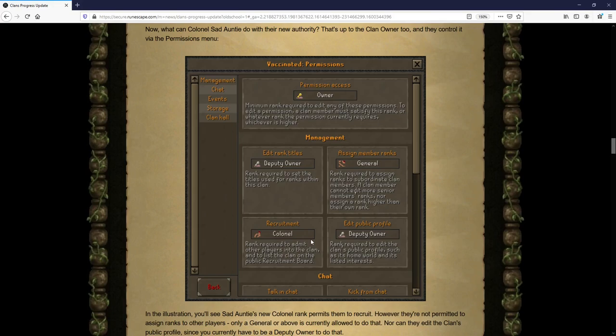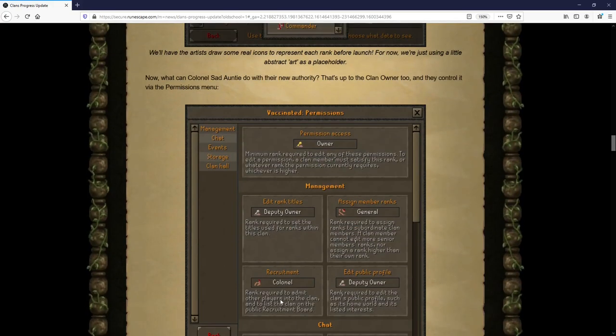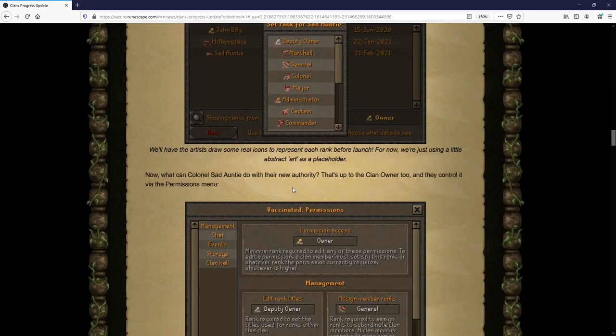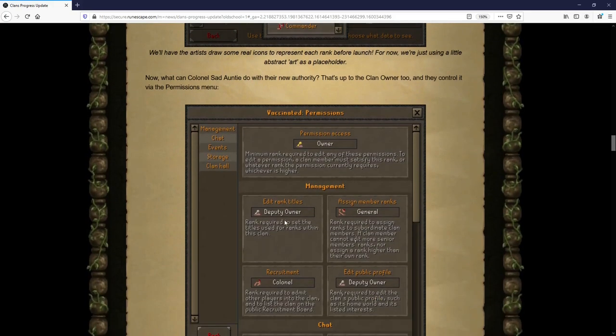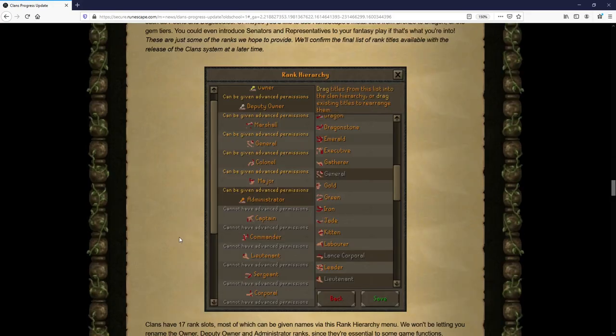Not only can you rank your members, but you can also dictate different permissions depending on the ranks. For example, looking at recruitment — it's set to colonel, which means anybody ranked colonel and above has permission to recruit members. You could change that to marshal, so only the marshal and deputy owner could recruit people. This allows a lot of flexibility and uniqueness between different clans.